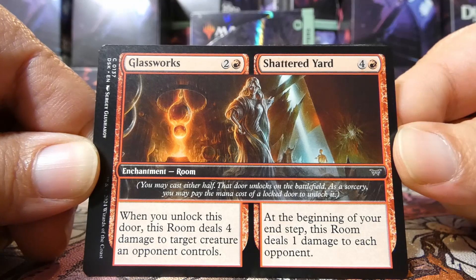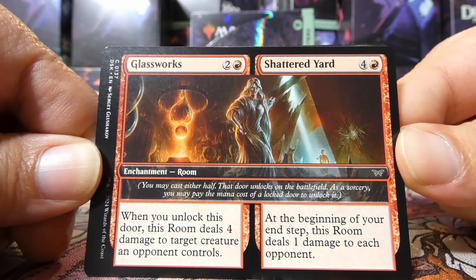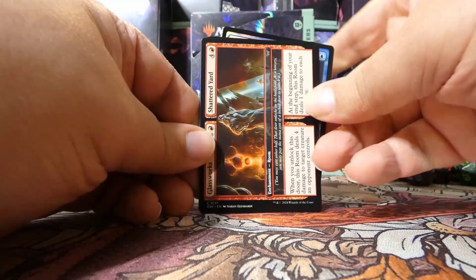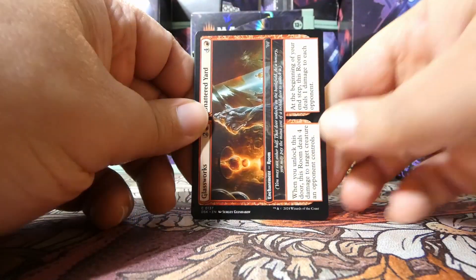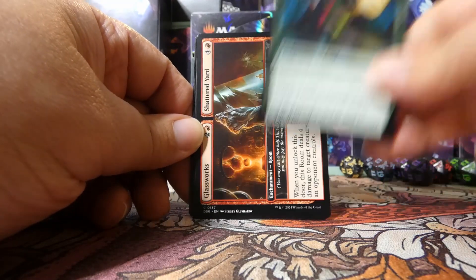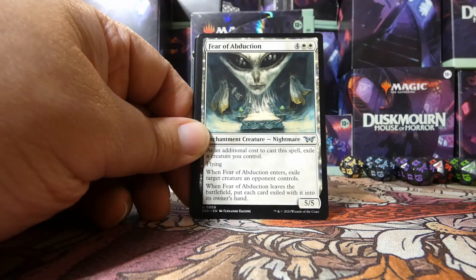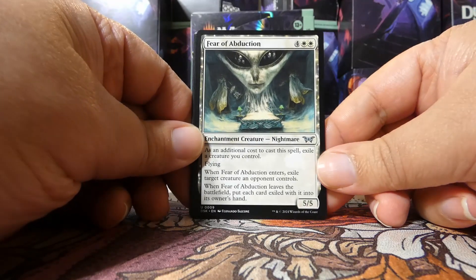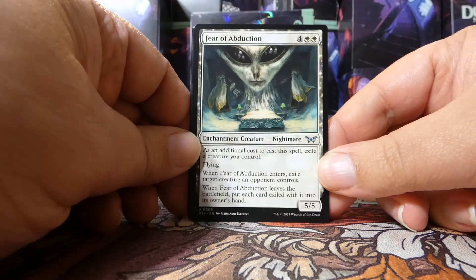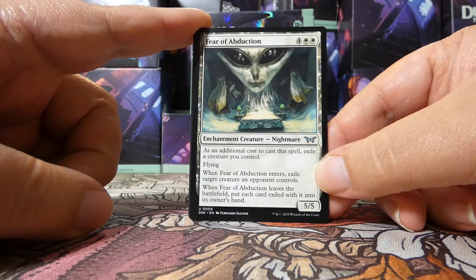Glassworks and Shattered Yard is a very good room. The Glassworks side alone is incredible — three mana, four damage, and then it just sits on the battlefield. Later, if you can pay the five, they take one damage each turn. Really, really nice room — I like it a lot. We also have Frantic Strength, which we missed — it was stuck to another card. Not a bad one either, another enchantment with flash. It's a good combat trick, but also a great way to get eerie abilities to go off during your opponent's turn.